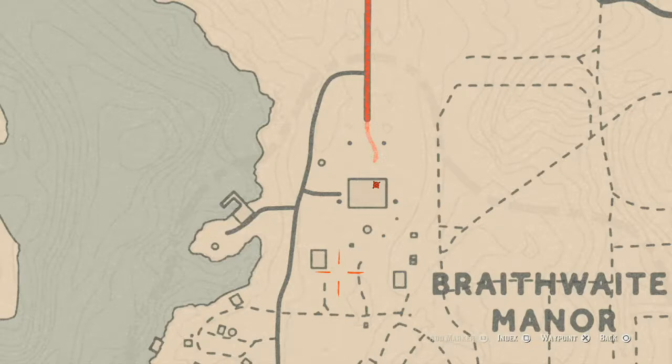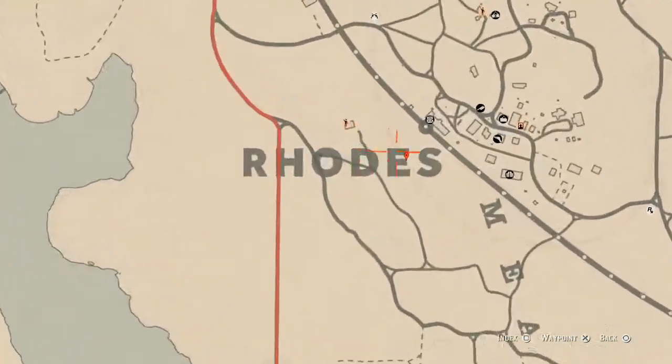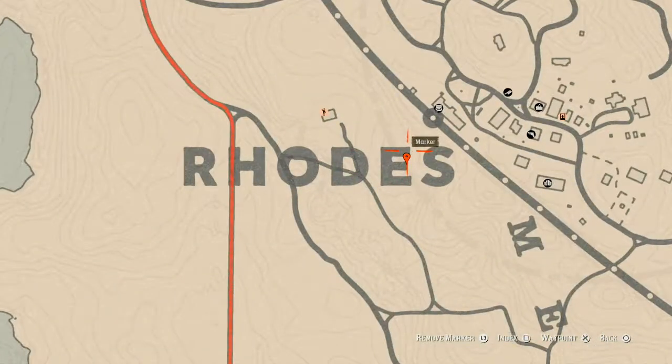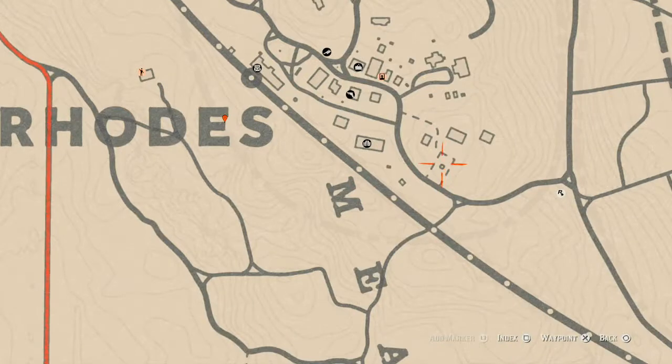Let's go up to our next marker, which is a coin. A random coin right here at this location — you will find a Y-shaped tree and right at the base of that Y-shaped tree you will get a random coin. There are also a couple of tarot cards inside Rhodes.